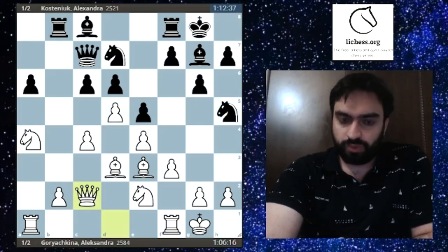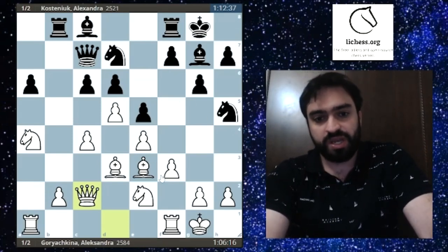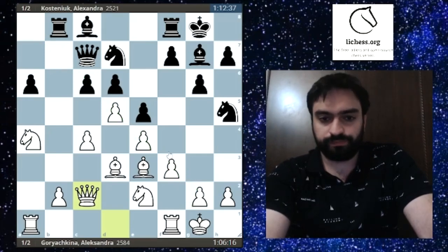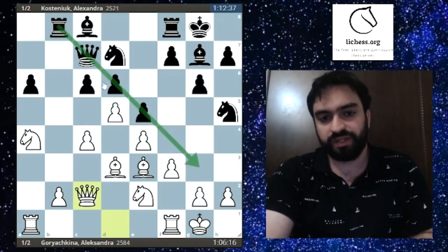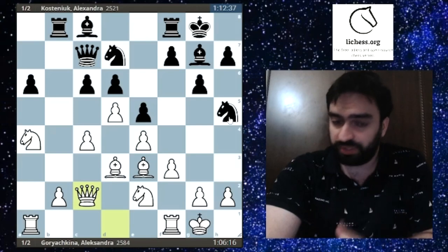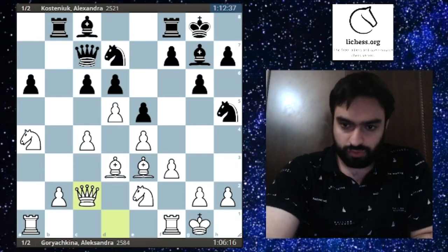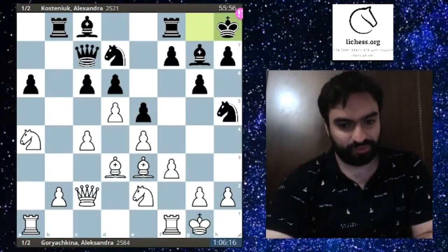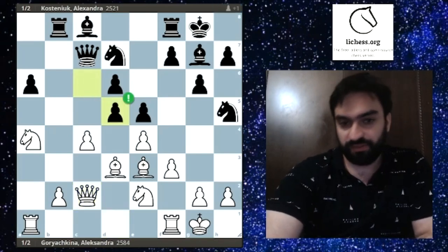After bxa5 bxa5 Qxa5, black has some activity and white needs to be careful. Na4 Qc7 kicks the queen out. Now e5 is a highly questionable move — c5 was much more natural, opening up for the bishop. e5 does give strong control over d4 by closing the position, but it's not really good. Then d5 closes the position entirely, and remember: Goryachkina needs only a draw, so this becomes an important theme.